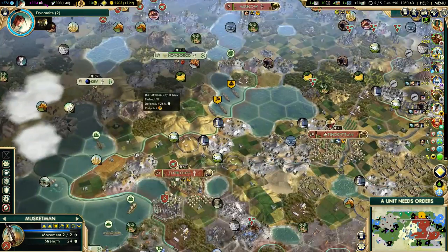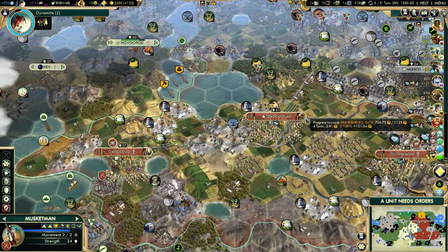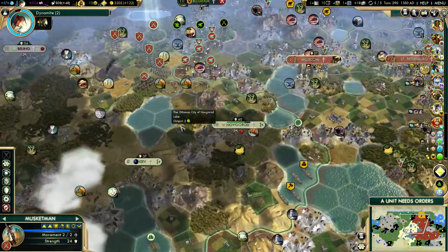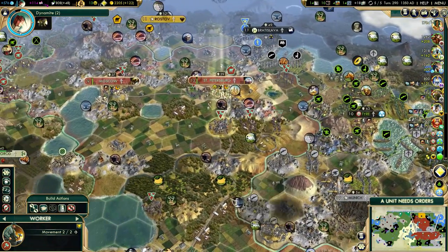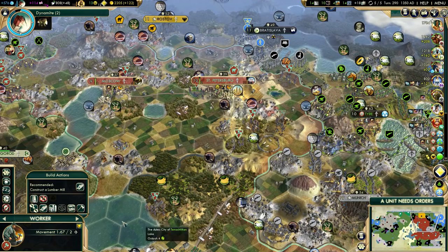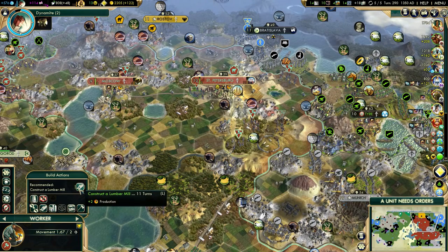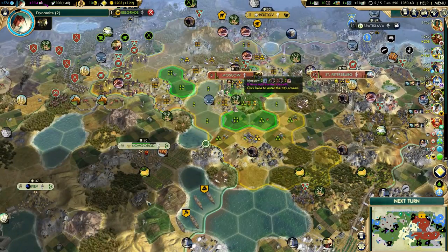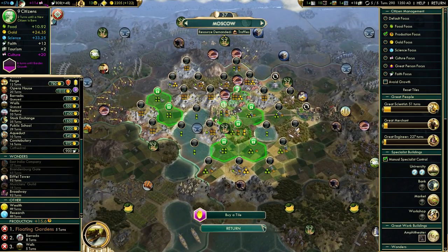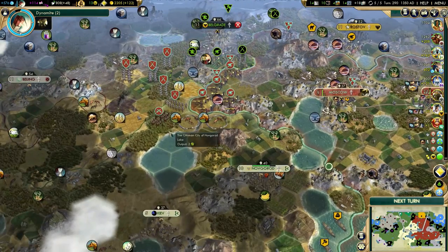We got a golden age — that will speed up Brandenburg Gate. I'll grab a mine and get a lumber mill. How's Moscow doing? Building gardens, then barracks. Looks good. We'll get that Great Engineer in 15 turns.